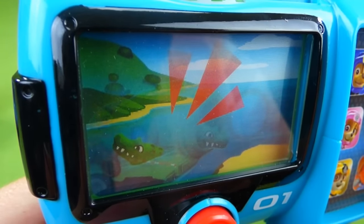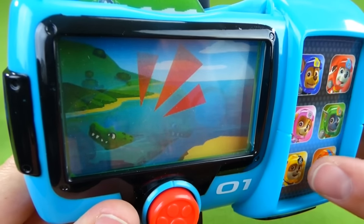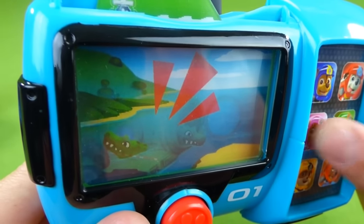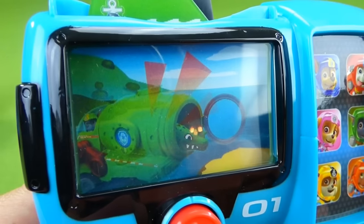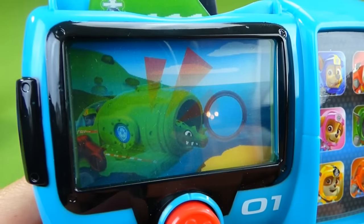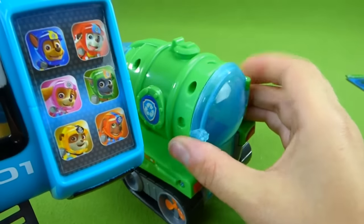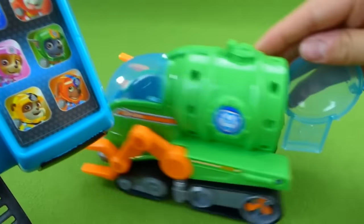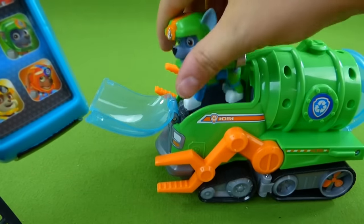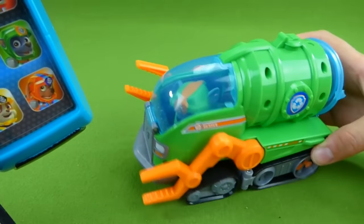Rocky, I need you and your sea patrol sub. Green means go! Sky, I need you and your sea plane. This pup got to fly! Let's save the day the sea patrol way! They got the alligator in the back of Rocky's vehicle — see his vehicle? This is where they put the alligator. This is Rocky's sea patrol vehicle and he helped use it on the new mission. Woohoo, Rocky! Now let's try the next one.